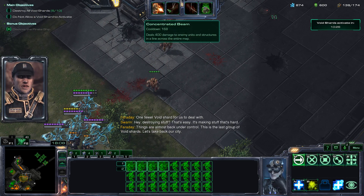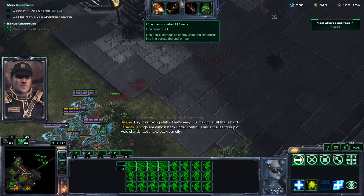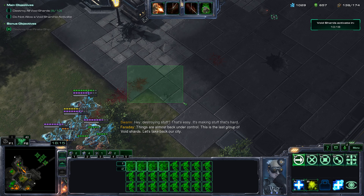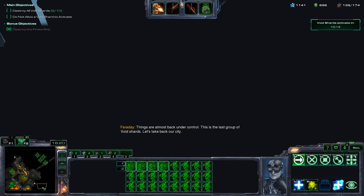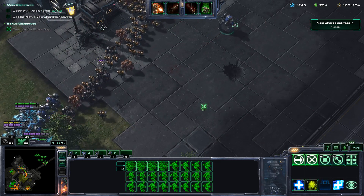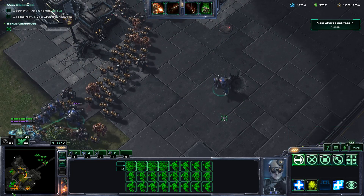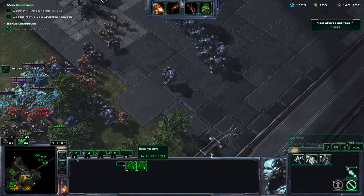The ability I just used is a map-long laser beam that does 400 damage, and the radius is about this wide. The next objective is going to be right here — it's another pirate ship to attack. Thankfully this time I'll have substantially more Goliaths, which hopefully will make it easier.